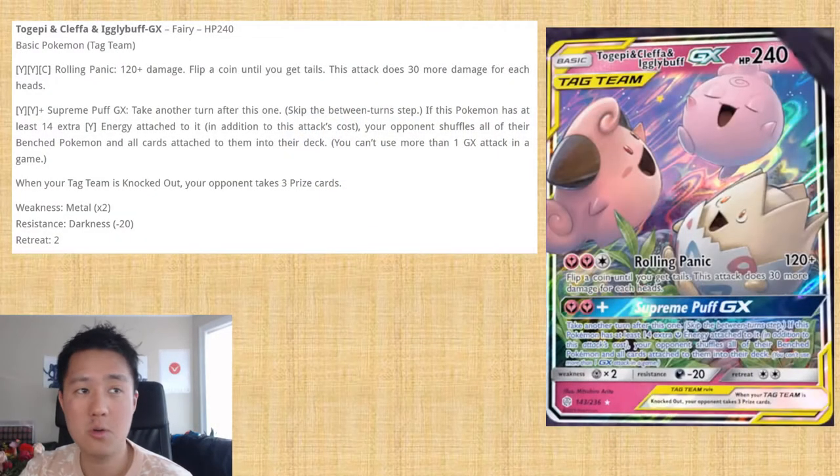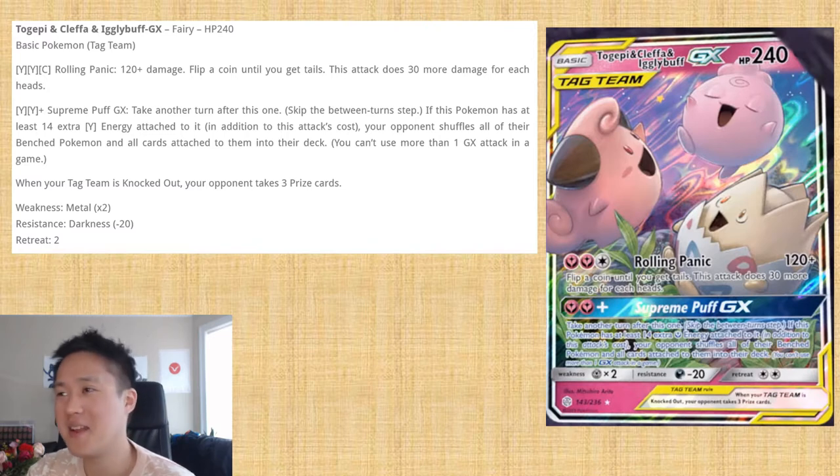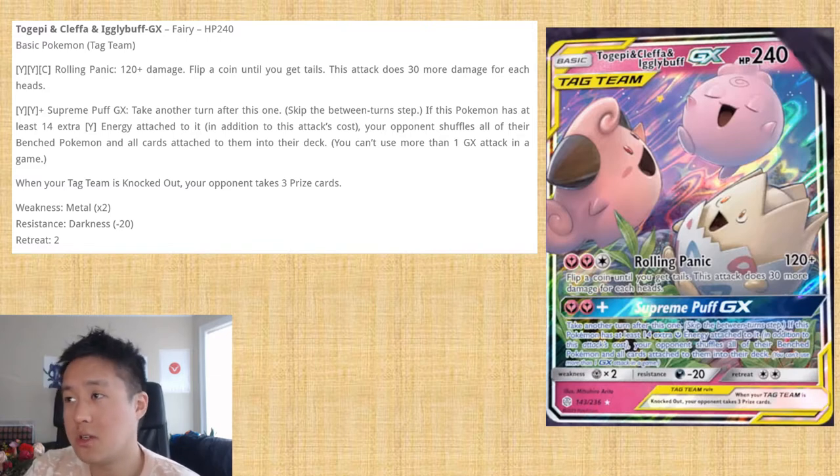So there are two tag teams that were announced. The first one is the baby Pokemon triple tag team — we got Togepi, Cleffa, and Igglybuff. How intimidating can this be? They only come with 240 HP, which I guess makes sense since they are baby Pokemon, but I do think that will hurt it significantly. And just because they're baby Pokemon, they still count as three prize cards.